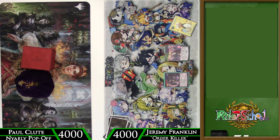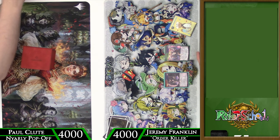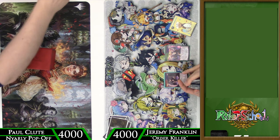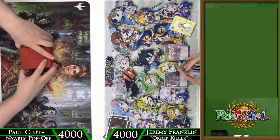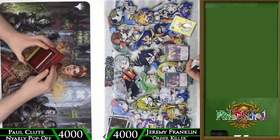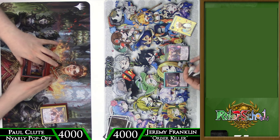Hey there rulers, DM073 here, bringing you another feature match for the week. Time for something a little bit different. We haven't shown you what a competitive Nyarlathotep list looks like, and specifically this idea of the Nyarlathotep, but our resident red player, Paul Klute, is happy to oblige, and I am playing what I call the Order Killer.